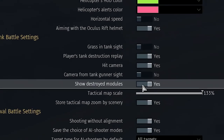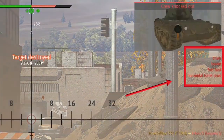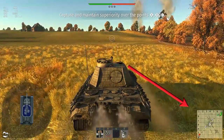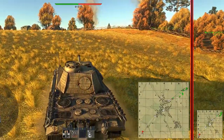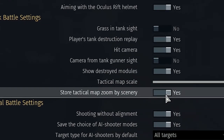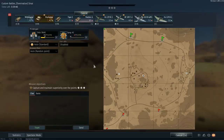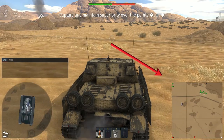Show destroyed modules: destroyed modules will be written as text in the top right corner. Keep it enabled — in addition to the hit camera it will tell you the roles of killed crew members or modules. Tactical map scale allows you to set the tactical map size in the bottom right corner; set it as big as possible since being able to see small details is more important than saving bottom screen space. Store tactical map by scenery: if disabled, the tactical map in every battle will be reset to the default zoom level; when enabled it will remember the zoom used on that map, so every time you fight on it the zoom will match what was used previously.